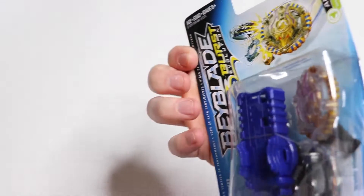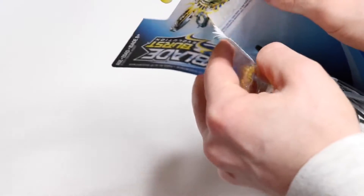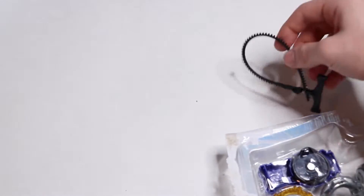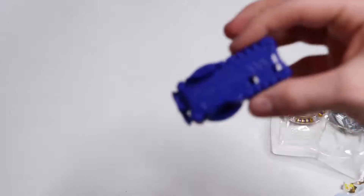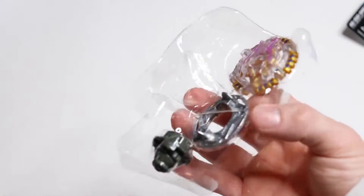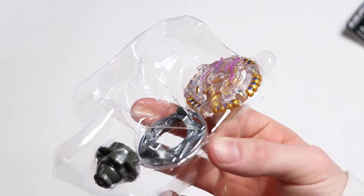Let's open this up. Instruction manual, ripcord, launcher — probably be off drawing this out — and of course it comes in kind of like a tray type of thing.